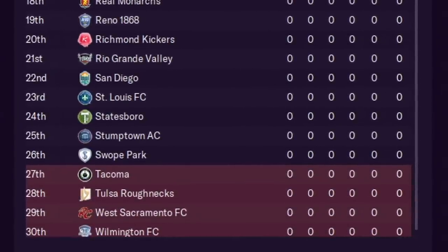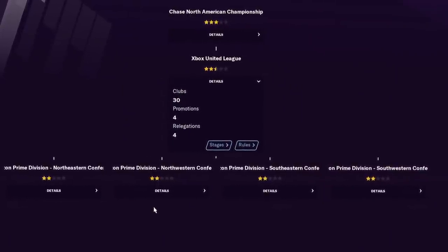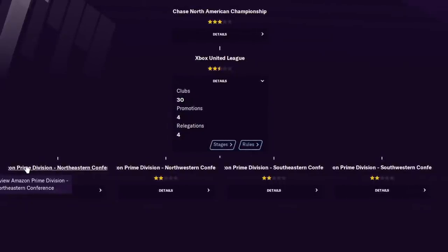30 teams in the Xbox, promotion playoff for the four spots, and bottom 4 get relegated. But here is where things get incredibly spicy. The fourth division breaks regional — it breaks into four regions. It's the Amazon Prime Division: northeast, northwest, southwest, and southeast. You might be wondering how this works when you're relegating teams that can be from anywhere in the country. This is where you're introduced to what could be your blessing or your nightmare — the idea of dynamic relegation.